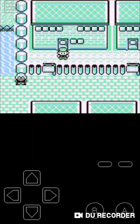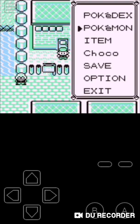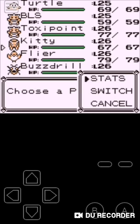Hey everybody, it's me, Chocolate Controller, and welcome back to Pokemon Red. In the last episode, we got our sixth Pokemon member, Kitty, the Eevee.